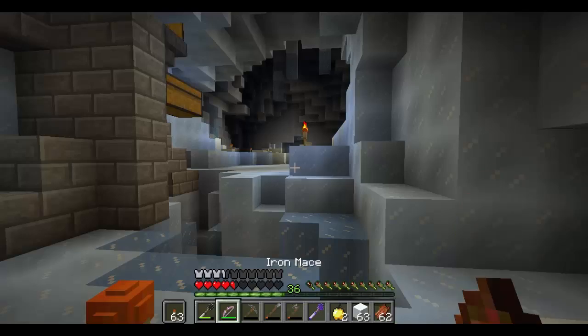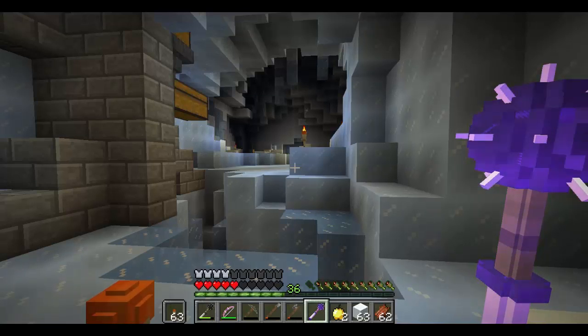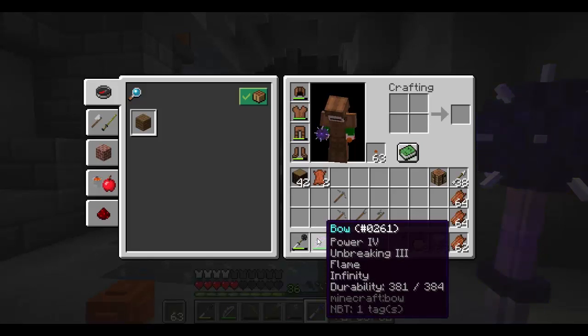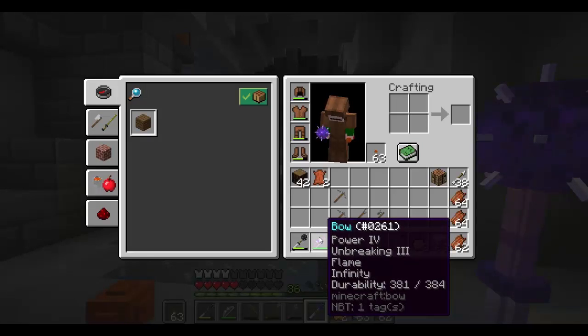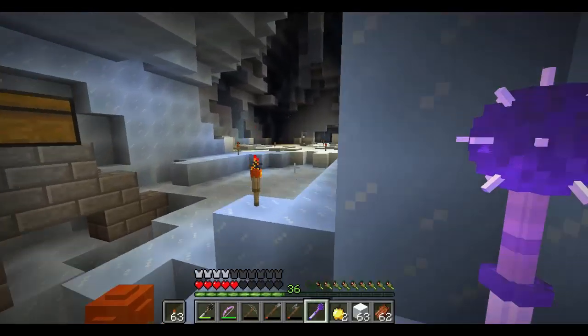Warms your hand when you hold it. Is my temperature going up? Nope. I may even put on my other stuff. I also enchanted a bow — this is my second bow. That's a pretty good bow. I don't even know why I have so many arrows on me.